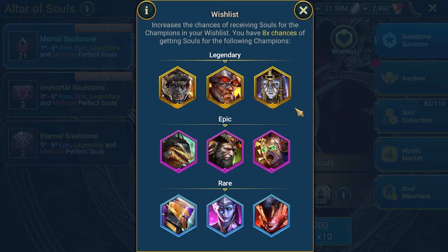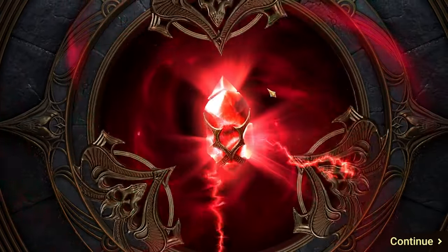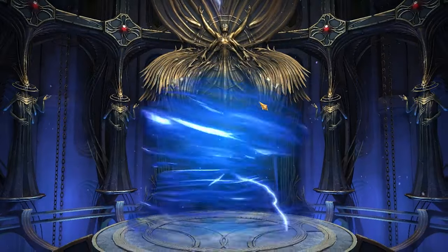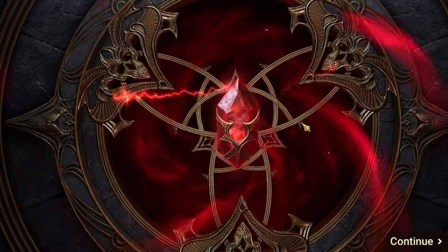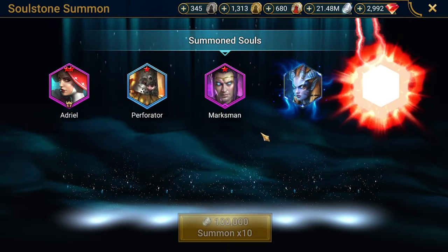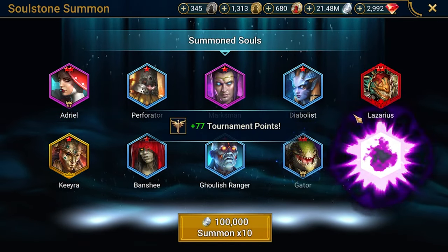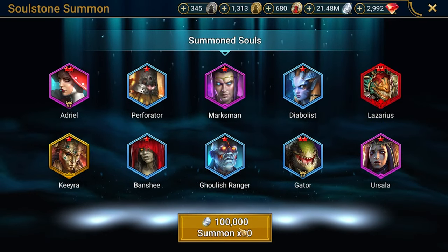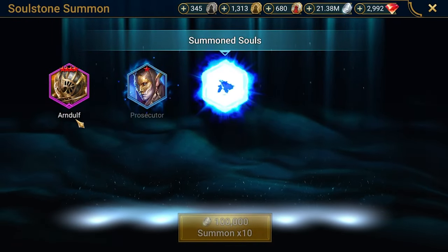Let's get back to the soul stone summoning. My wishlist is prepared — champions like Pack Master, Susie, and Ancora, since I'm using Susie and Ancora a lot. We're pulling essentially everything and looking for nice five and six-star souls. Okay — legendary souls, legendary too. Mythical Azarius so far, but no big souls yet — just small ones. Four-star epic.